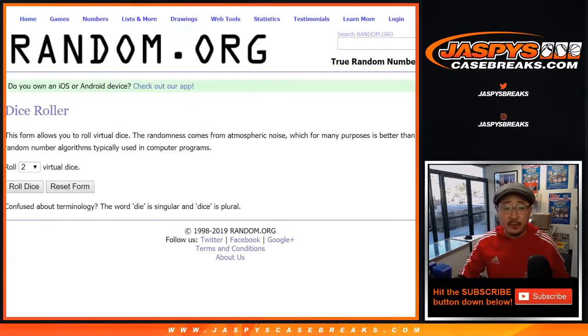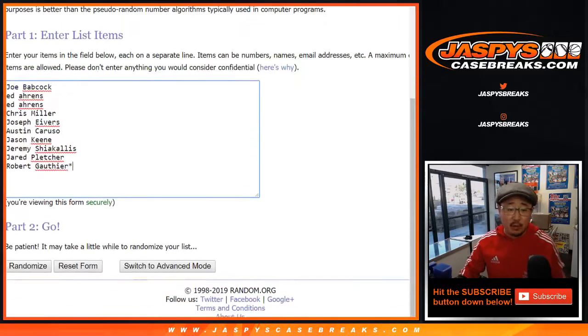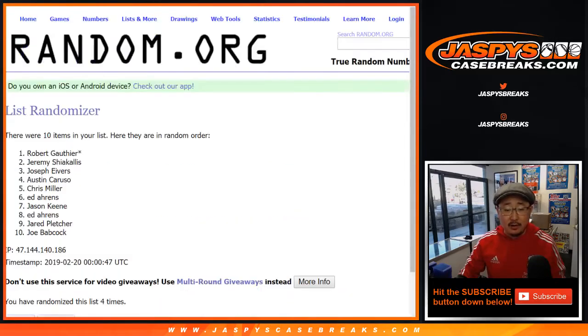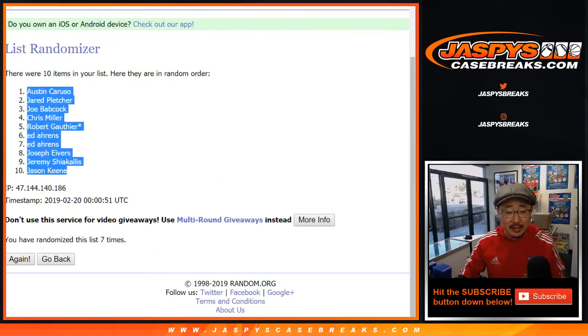There are the numbers right there. Let's roll the dice and randomize each list three and four, seven times. One, two, three, four, five, six, and seventh and final time. After seven times we got Austin down to Jason.